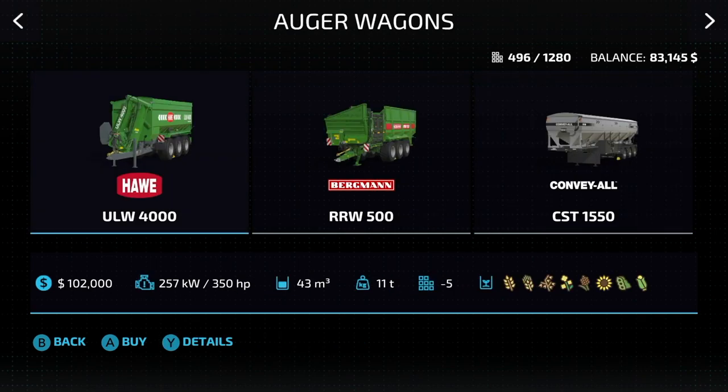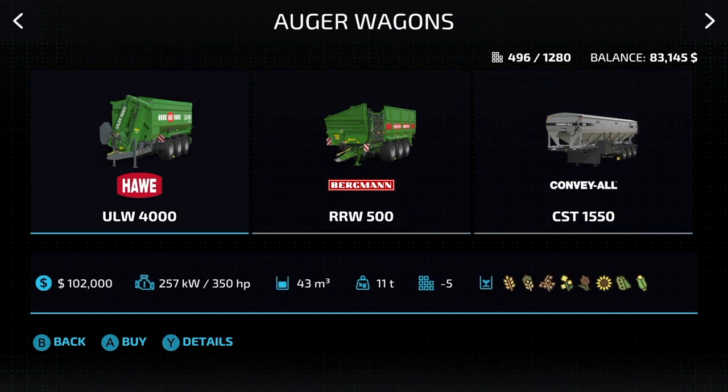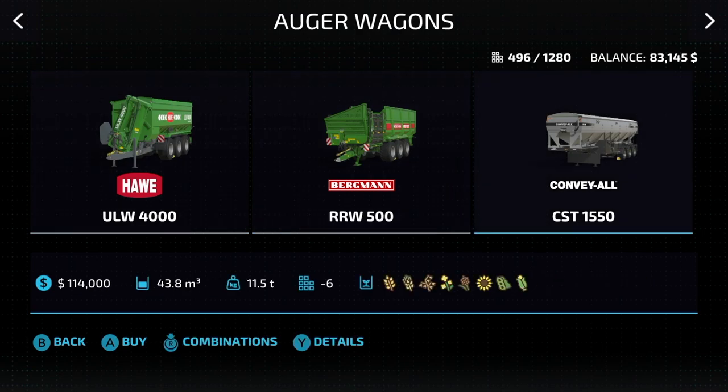Next up in auger wagons, we've only got three. We have the HAL ULW4000, the Bergeman RRW500, and the Convey All CST1550. Starting on the far left with the HAL, this is going to hold 43,000 liters. The Bergeman in the middle holds 50,000 liters and requires some horsepower — and heads up, it only holds sugar beets, which is very important to note. And then lastly the Convey All on the far right will hold 43,800 liters.